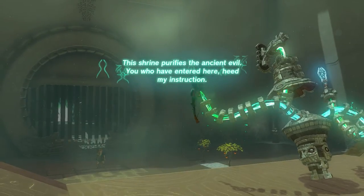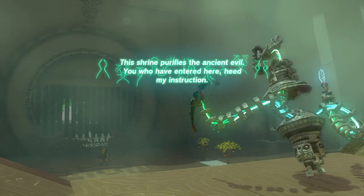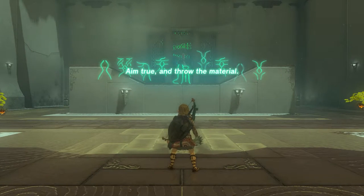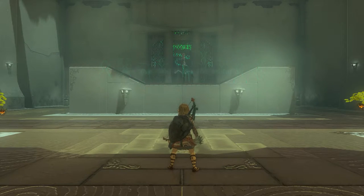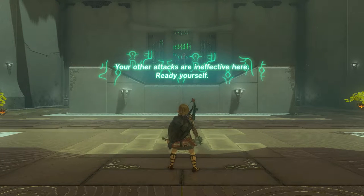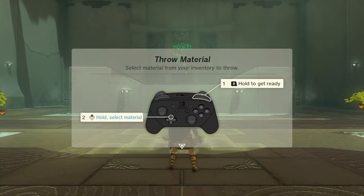The shrine purifies the ancient evil. You have entered here — heed my instruction: aim and throw the material. Your other attacks are ineffective here, so ready yourself. Hold to get ready, then hold to select material.